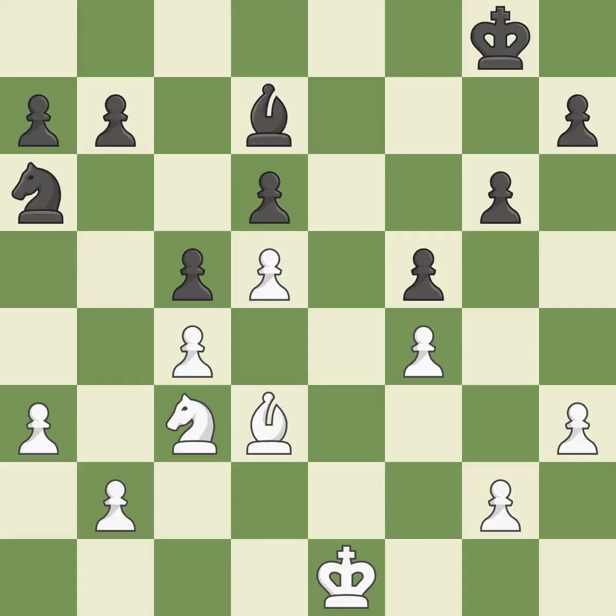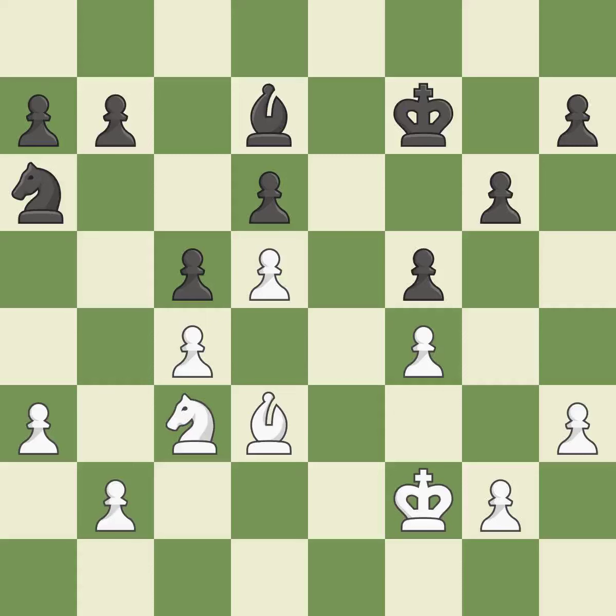By moving it from the back rank, this activates the King in the endgame — ideal. In the endgame, an active King is essential, and removing it from the rear rank is the first step — quite good. This moves the Bishop to a more active square, making it gain scope — it is good.